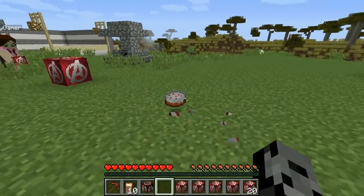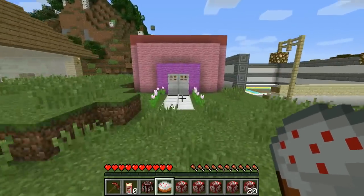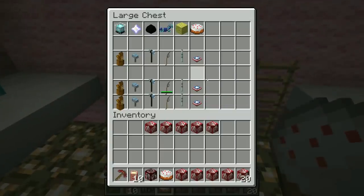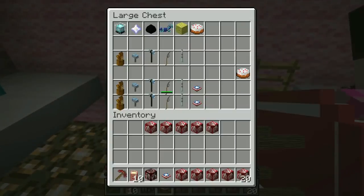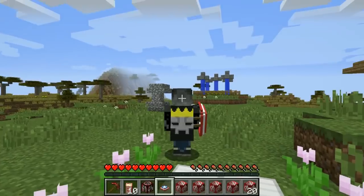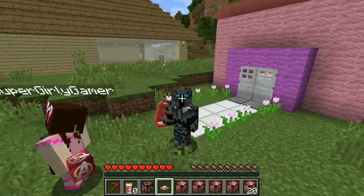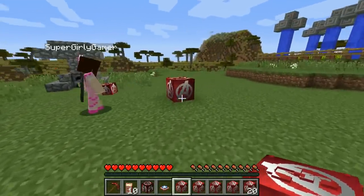When you break the block you get cake — that's one of the trades! I shot mine and got a sponge. Let's go trade things. I got Captain America's Shield right off the bat, and you got Widow's Bite — nice! The model on the shield is incredible, look at the wood detail. They did so good on the models, they really did.